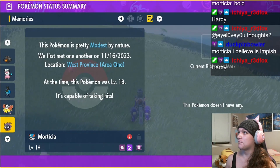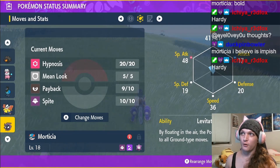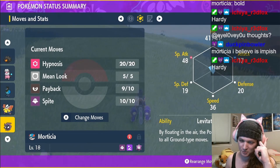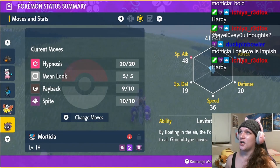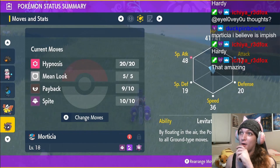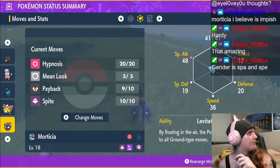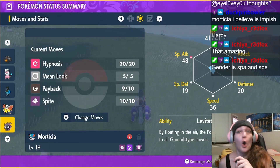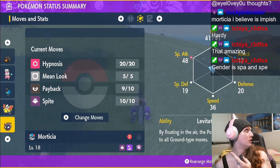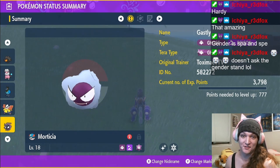Is Modest terrible for Gengar? Wait — Gastly's a special attacker. Is Gengar a special attacker? Genuinely don't know here. If Gengar uses Shadow Ball and Dazzling Gleam, it might be special. Jesse, is Gengar physical or special? Special! Oh, it's Modest — so that's actually goated. Also, I got a full-odds Gastly. I guess we're gonna go do the Fire Team Star base now.